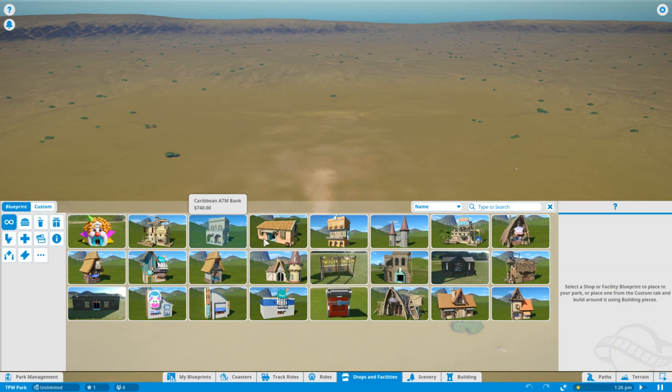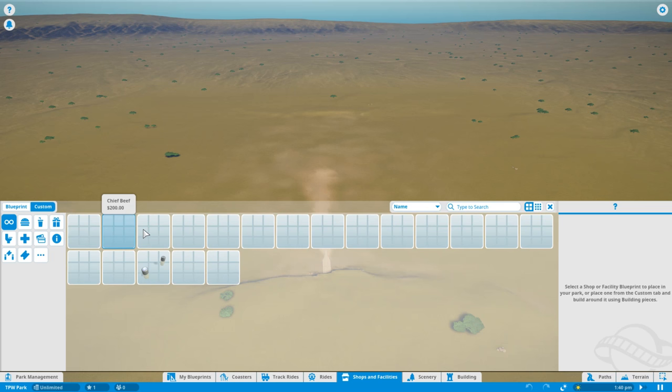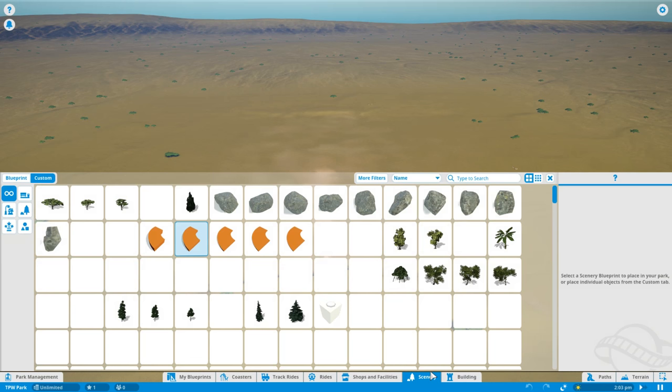Then we move on to shops and facilities. Much like the roller coasters, the guys at Frontier have built certain ones we can already pre-place. You've got food, drinks, gift shops — you can also do custom buildings and incorporate these into your own buildings, which is why they're quite a simple square design. Toilet blocks, an ATM, a park entrance gate — lots of different things in shops and facilities under custom.